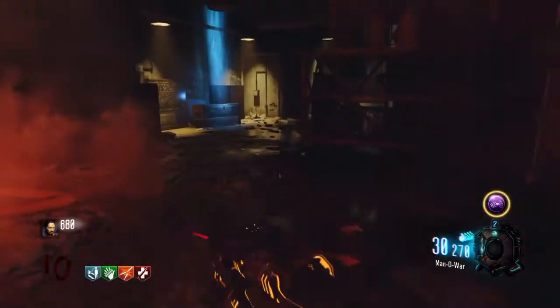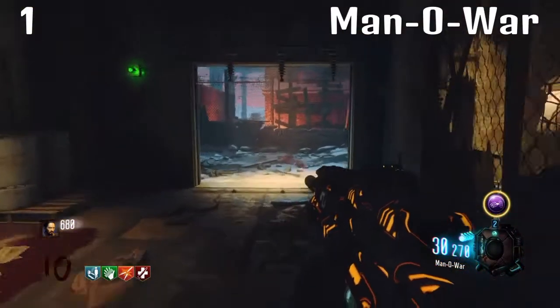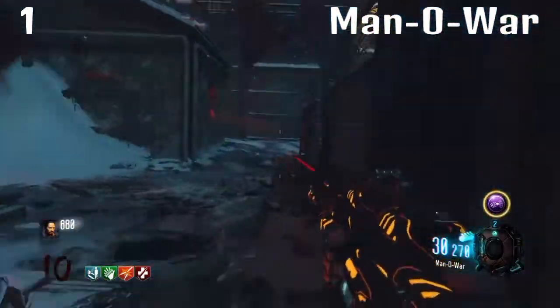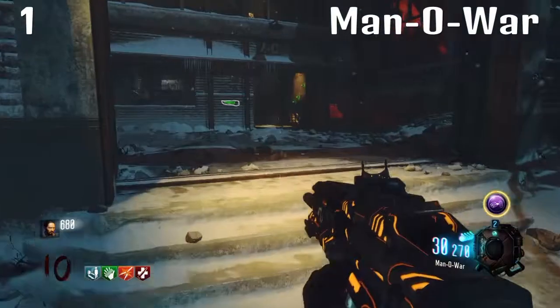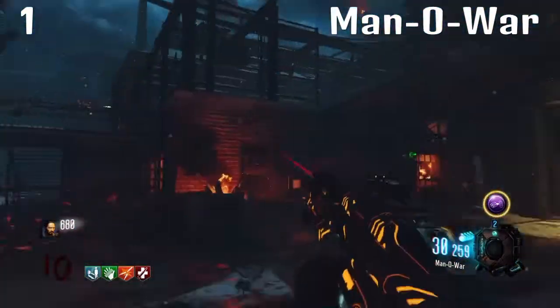Coming in at number one is the one and only Man-O-War. No gun in zombies compares to this — you can use it for anything, for training or for camping. It's got loads of ammo. It's basically the ICR but with more ammo. It's got great range and a fast enough fire rate so you don't run out of ammo straight away, and it does plenty of damage.